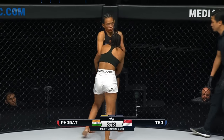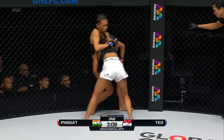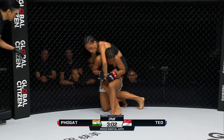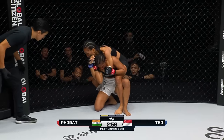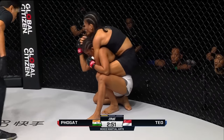Knees here from Ritu Phogat, still holding on to that single leg. Knee there from Tiffany. This is where Michelle Nicolini and Aya Camino ran into some trouble. Let's see if Tiffany can sneak around the top — they just couldn't hold her down. Tiffany's really good at defending. Now she's got the back. The choke's almost in — she's got one hook. Almost has perfect control.